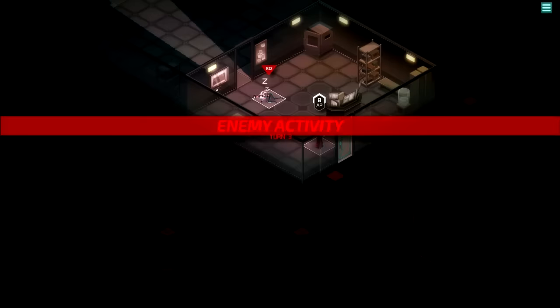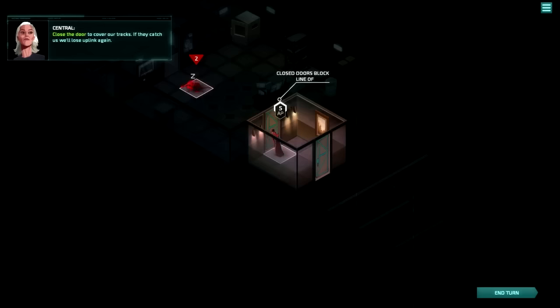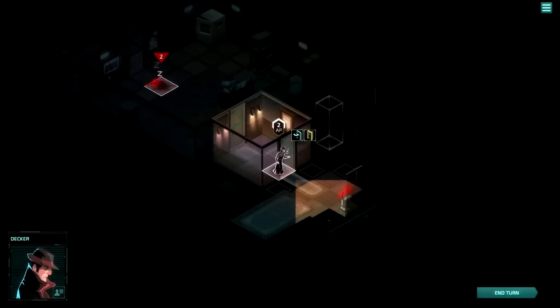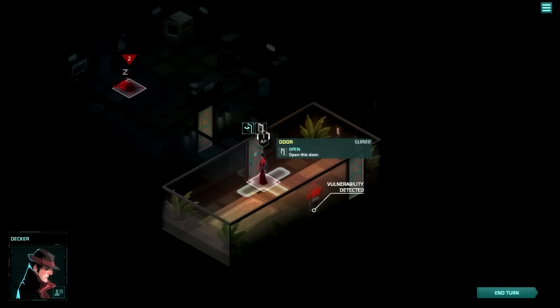Let's peek through this door — nothing behind it. Open it up. Close the door to cover our tracks — if they catch us, we'll lose uplink again. On Red Letter Media, they jokingly called this a politeness simulator because you keep closing the door behind you. We're going to need power in order to hack their system — jack that console for a quick boost. This will hopefully be a more satisfying version of what Monaco: What's Yours is Mine tried to be. That game was real-time with four players and was pretty hectic, unfortunately.